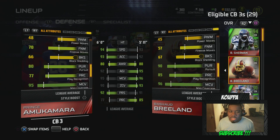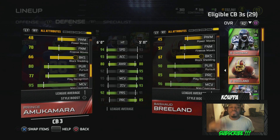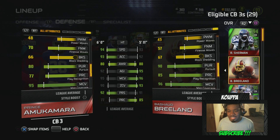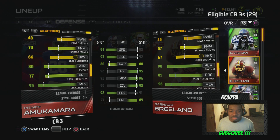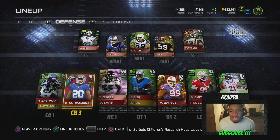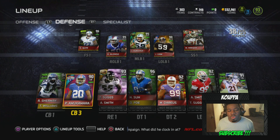In a perfect world I'd keep both, but we gotta make moves — we can't keep everybody, that's the point of the series. We gotta make tough decisions. Both cards are very well suited for my team and I'm lost — I don't know what to do. Let's see how much the Evan Mathis card is going for first, and then we'll come back to decide who we want to keep at cornerback three.